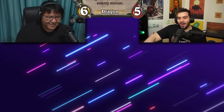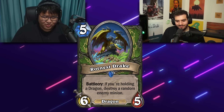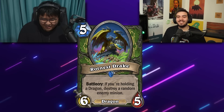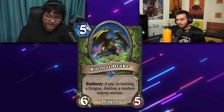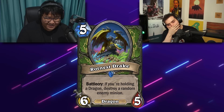Rottnest Drake — a Hunter card. Battlecry: if you're holding a dragon, destroy a random enemy minion. The art is fantastic. This is entirely dependent on if Dragon Hunter is a thing, which I don't know. It's a 5/6/5, the target is random and conditional — I think this is mediocre at best. Actually, this card single-handedly made the Dragon Hunter archetype viable. There was also a Highlander Hunter deck that ran it because the tempo swing was so great that your opponent had to react, and then you push tempo.